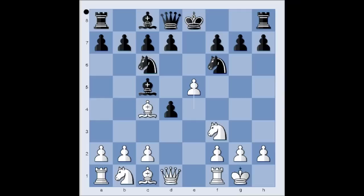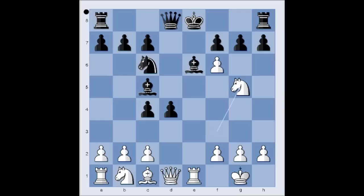Now, instead of moving the knight, black played d5, attacking the bishop on c4. Pawn takes knight. Pawn takes bishop. Rook to e1, check. Bishop to e6. Knight to g5, threatening knight takes bishop, or even rook takes bishop. Queen to d5. Knight to c3, attacking the queen.